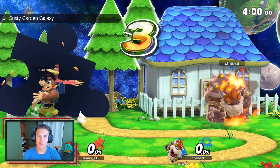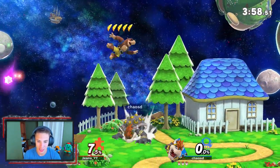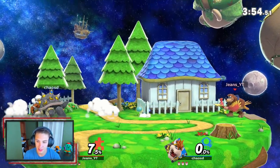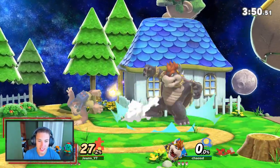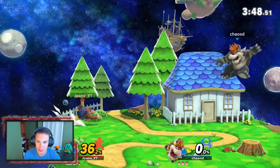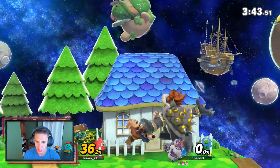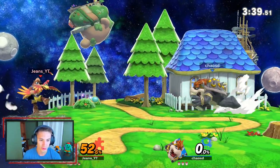First match going up against a Bowser. My first impression on Banjo and Kazooie is that he is a great character for this lineup — that little egg special is great. He is definitely well balanced: great speed, nice recovery, and he can actually kill. I'm probably gonna put him in my main lineup and start learning him.